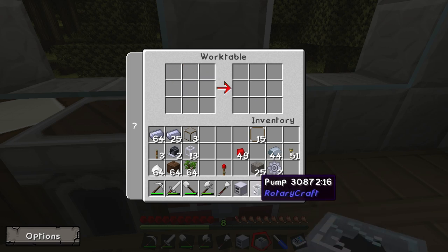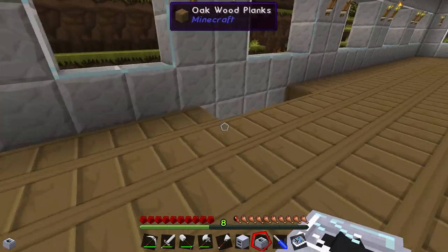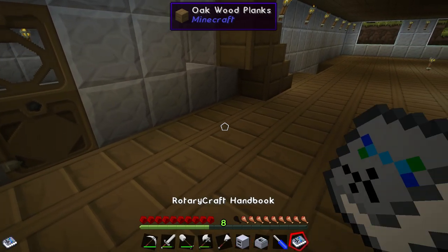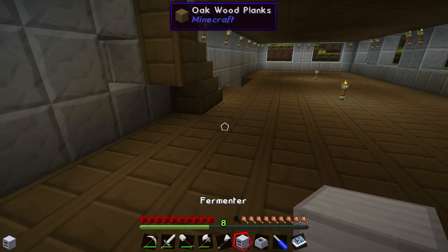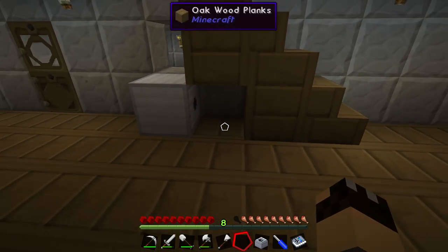Now we have our fermenter and our pump — we're going to go and put them together. You'll also probably need your screwdriver, which we covered in the last video. I've got a little space down here ready for the fermenter. According to the Rotary Craft handbook under production machines, the fermenter requires 1024 watts of power and a speed of 32 radians per second. Our DC electric engine puts out 256 radians per second, so it is more than enough. Extra speed will increase the production rate. The power input is at the back, so I'm placing the fermenter with the front facing me, leaving space for the engine under the stairs.